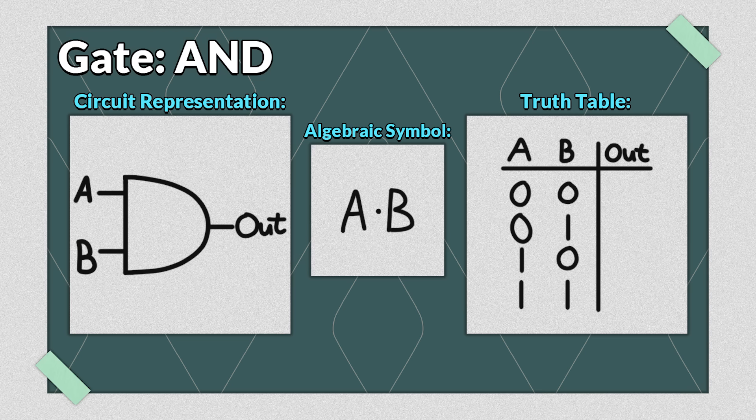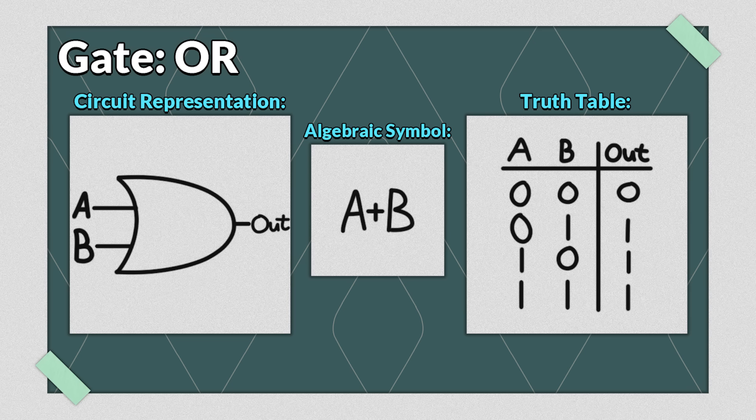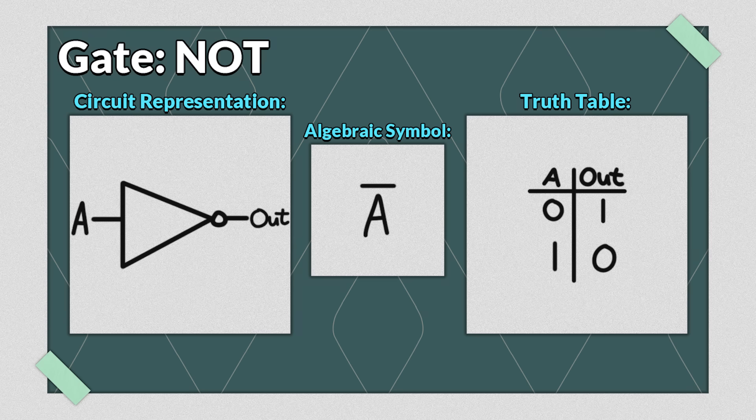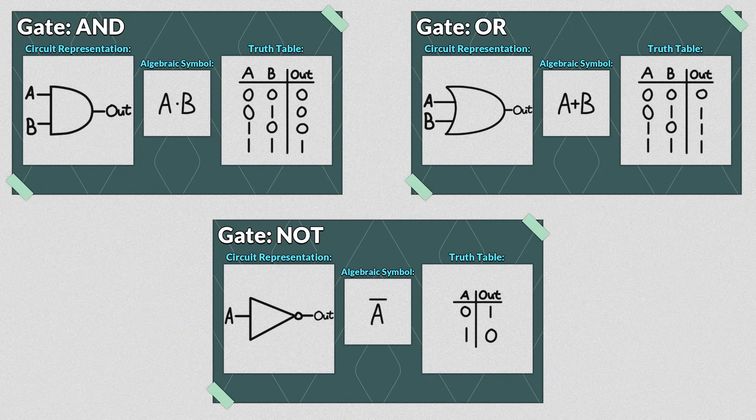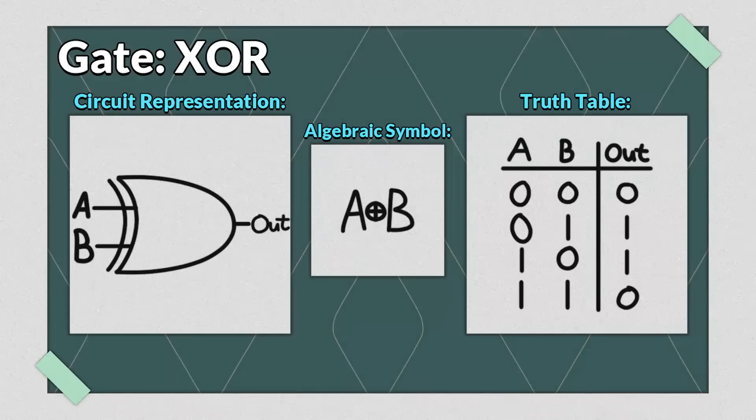Since we have two inputs and both can be on or off, we have four variations. When both signals are off, the gate returns false. When either signal is on but the other is off, the gate also returns false. But when both signals are on — or true — the gate returns true. Hopefully now you can see why it's called an AND gate. The next important gate is an OR gate, which returns true if one input OR the other is on. There's also the NOT gate, which just takes one input and inverts it. From these three gates alone — AND, OR, and NOT — you can build all logic circuitry. There also exist shorthand gates that are common combinations of the others. For example, the exclusive OR gate, abbreviated XOR, only returns true if one OR the other input is true, but not when both are true.